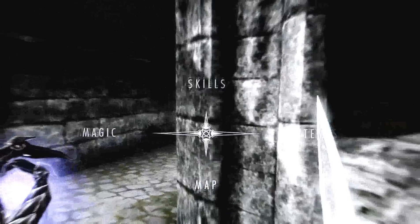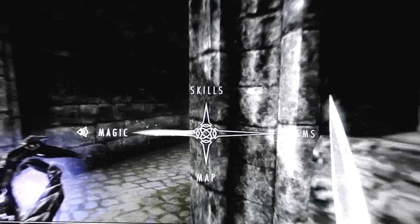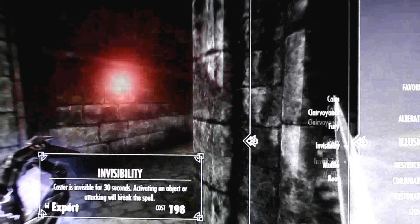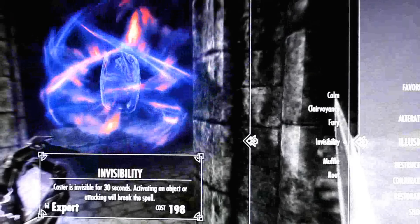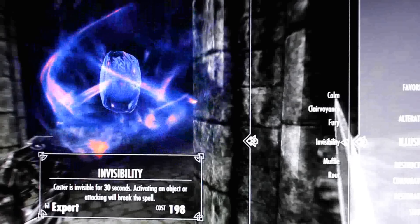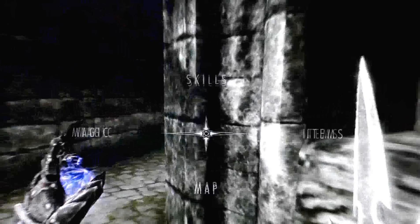So what you need to do to get the arrow glitch, you need to use your magic. And you need to have your Illusion to at least level 80 — I think Expert level. I'm not sure what Expert is exactly, I'll check right now.